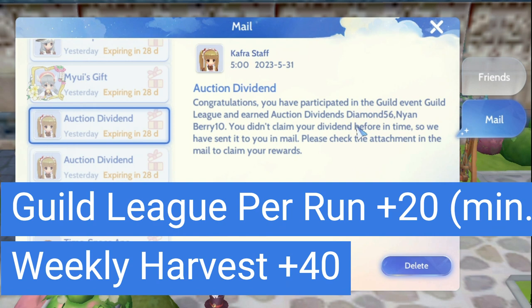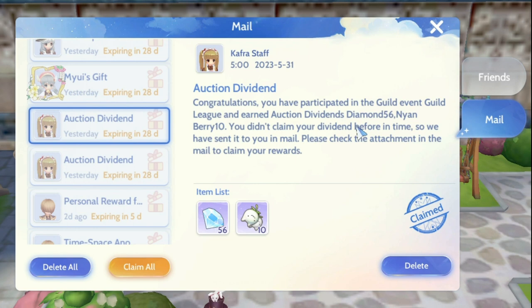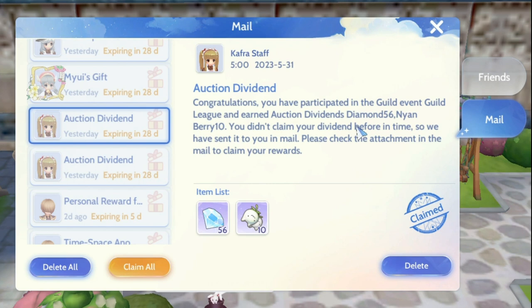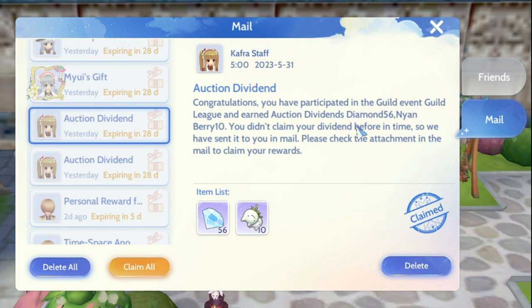Next is the guild lead, which I get 56 diamonds. But previously, when I wasn't getting good scores on the scoreboards, I only got around 15 or 20. So just to take the minimum, let's say I get 20 diamonds, and I can do this twice a week — that will be 40 diamonds.